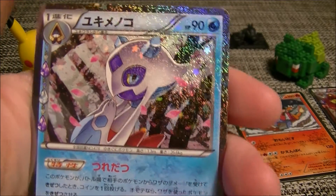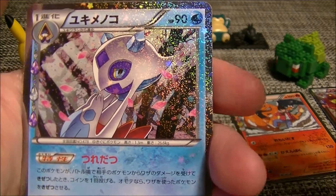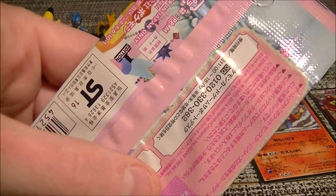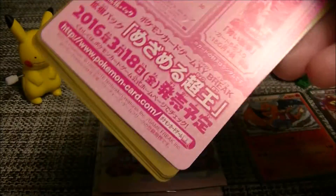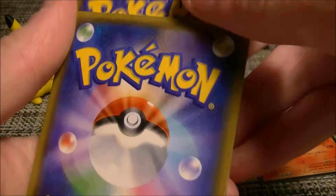We didn't get it. We got just a Froslass. Not looking promising so far. I don't know what the full rate of these is like. I think there are six EXs in the set. There's only like 32 cards in the whole set anyway, so it's very small.